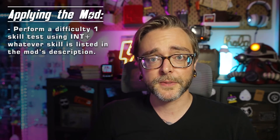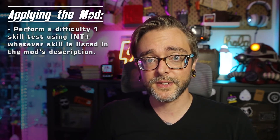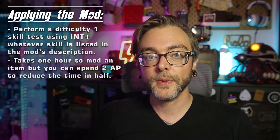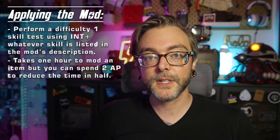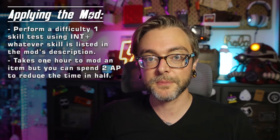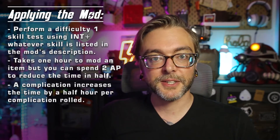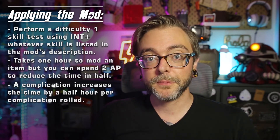Your character will perform a difficulty one skill test using Intelligence plus whatever skill is listed in the mod's description. It normally takes one hour to mod an item, but if you succeed, you can spend two action points to reduce the time in half. If you roll a complication, it increases the time it takes by a half hour per complication.